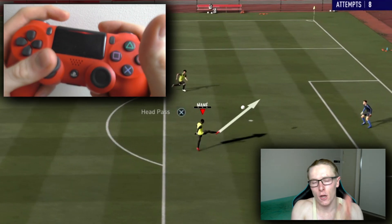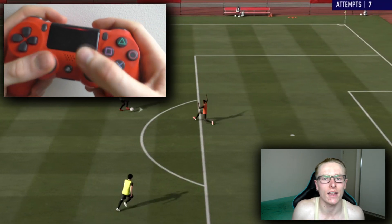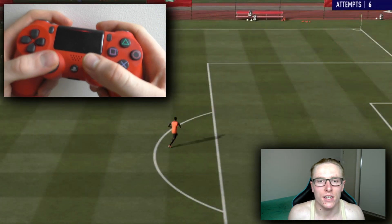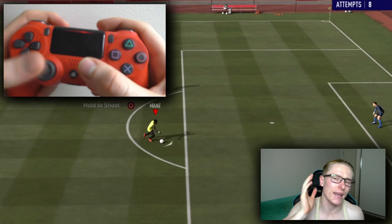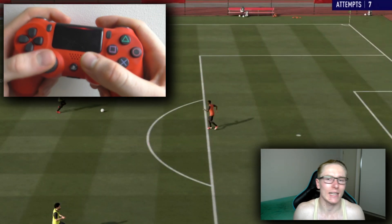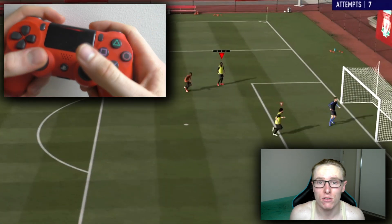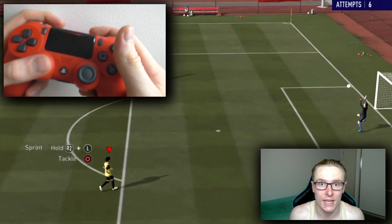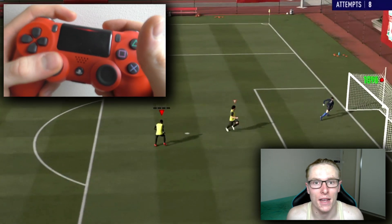If you're having trouble, don't worry - hold it down a little bit longer and he will do that. After you do this, you will then need to perform the chip shot whilst pointing the left analog stick to the opposite corner. You need to be aiming this at the far post, and essentially this will lob the keeper from ridiculous angles. You can score from very acute angles - like 45 degrees. That's how overpowered this is and it gives me nightmares.